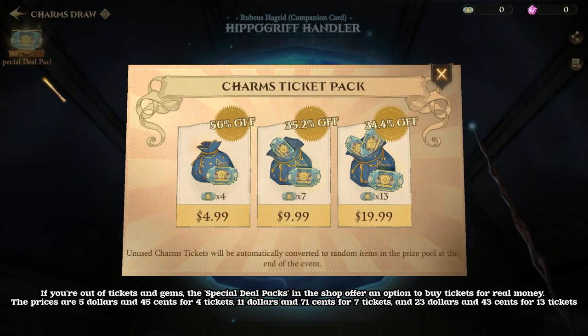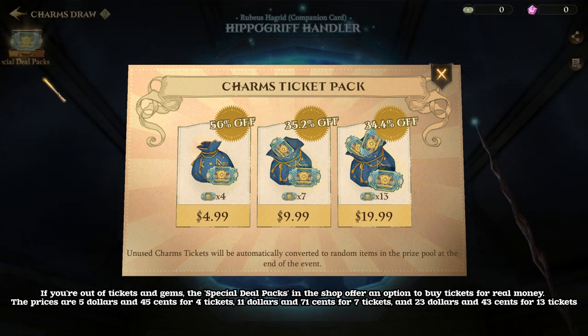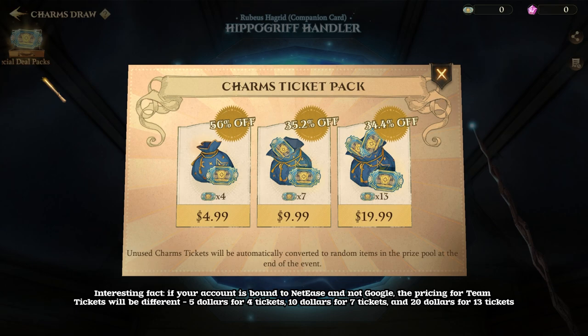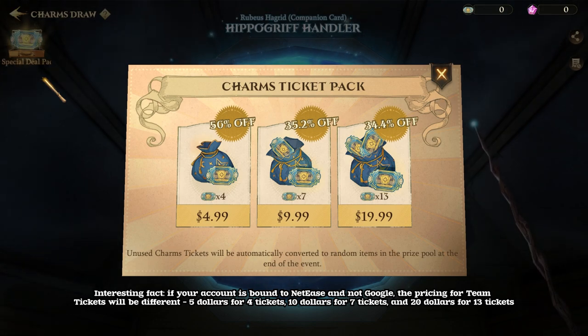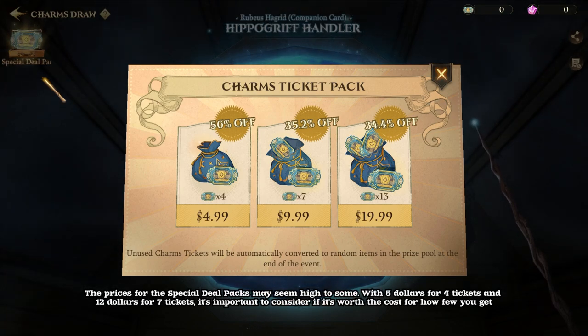If you're out of tickets and gems, the special deal packs in the shop offer an option to buy tickets for real money. The prices are $5.45 for four tickets, $11.71 for seven tickets, and $23.43 for 13 tickets. Interesting fact: if your account is bound to NetEase and not Google, the pricing will be different — $5 for four tickets, $10 for seven tickets, and $20 for 13 tickets. The prices for the special deal packs may seem high to some, and it's important to consider if it's worth the cost for how few you get.